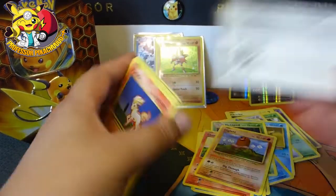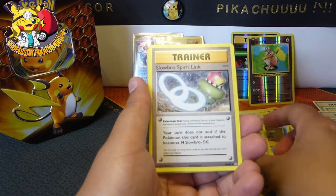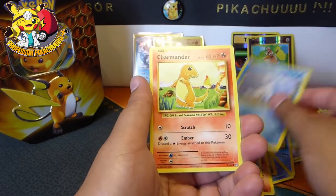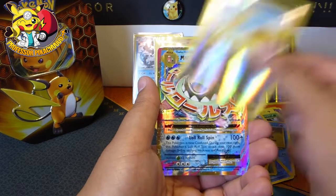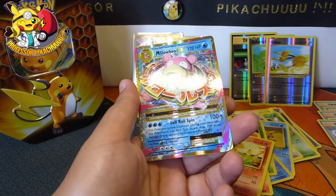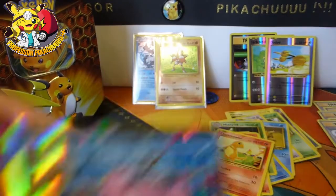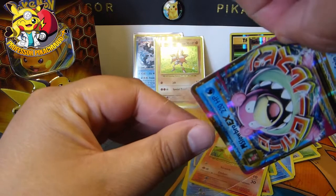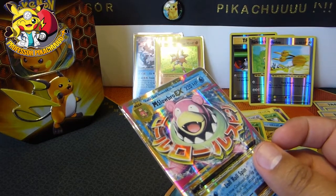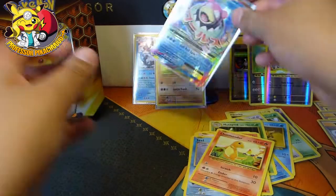Last pack from Evolutions — can we get something good? Three from the back. We have an Energy Retrieval, a Kakuna, Slowbro Spirit Link, Poliwag, Doduo, Staryu, Seal, Charmander, we've got a Doduo again, and then we've got the Mega Slowbro EX — which I did need! Number 27, let's just score that off. Totally take that, and you've got a little Mega sticker at the side. So not bad at all.